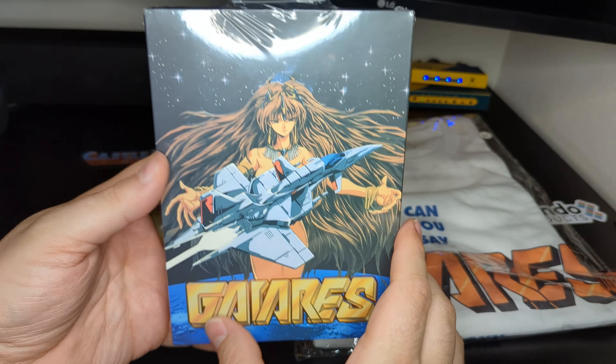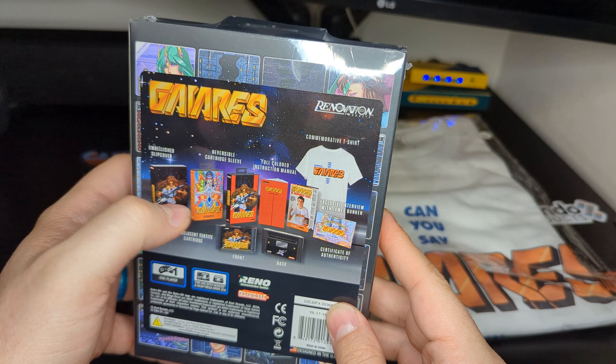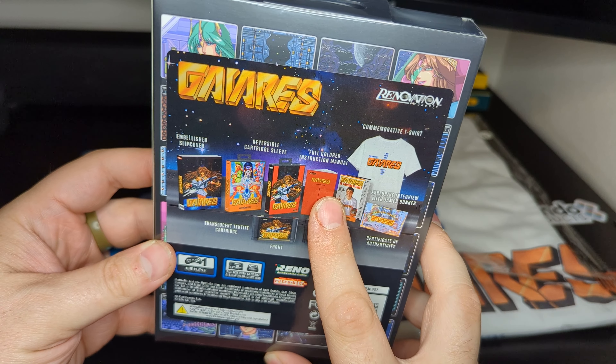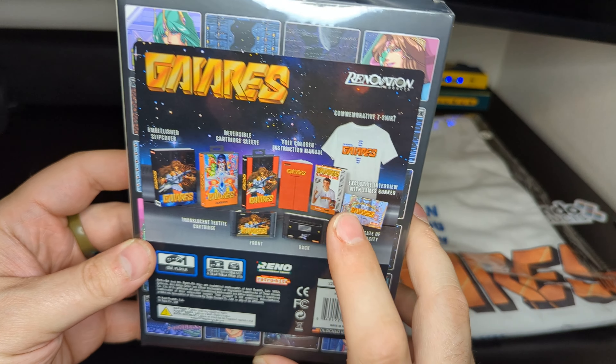It comes in a nice little shrink wrap with a little overview of all the contents included. Slip cover, reversible cover art so you can have the North American or Japanese — I'm assuming that's North American. But then we got the instruction booklet, interview with James Bunker, certificate of authenticity, and then of course the game and the t-shirt.